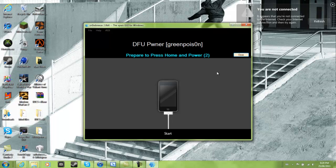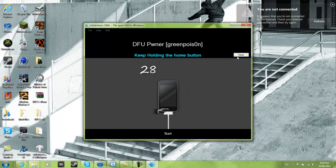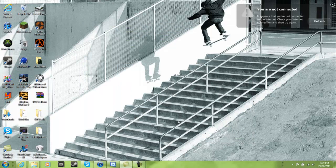Hold Home and Power, then release Power while holding Home. Mine is already in DFU mode, so I'm not going to do this. But once that's done, it'll put it into pwn DFU mode and your iTunes should pop up.